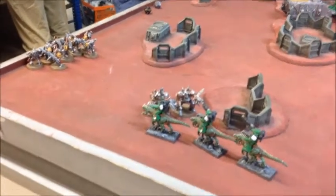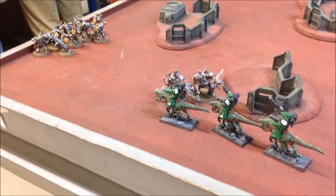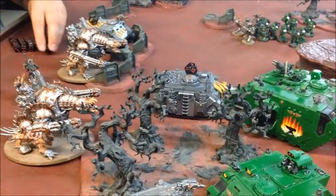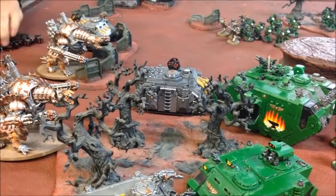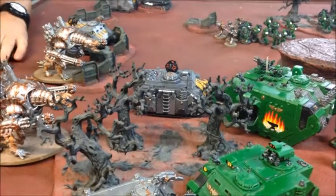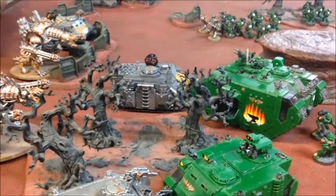One Forge Fiend put a couple of wounds on the Land Raider, the other killed a couple of guys from a tactical squad. The Obliterators killed two bikes before charging in, then discovered they no longer have power fists — so that combat was a stalemate, and the bikes will hopefully sneak off next turn. The Rhino charged the Razorback in a pointless stalemate, and the Vindicator had a bad time charging the Land Raider — lost wounds from the flamestorm cannons and frag assault launcher, failed to damage it, though now the Land Raider can't shoot next turn.